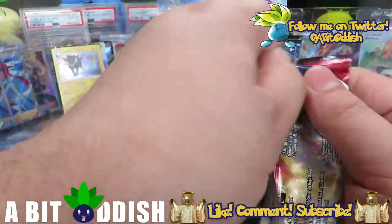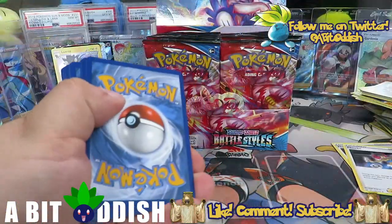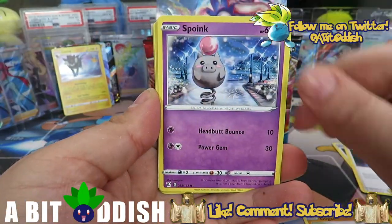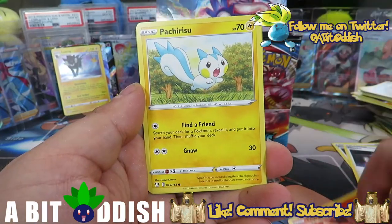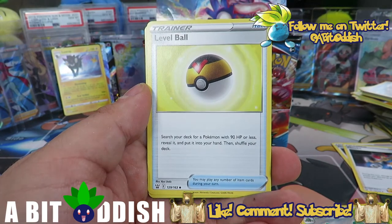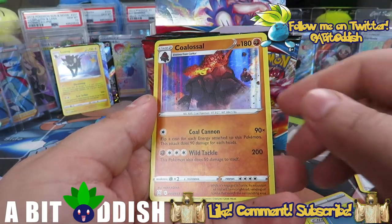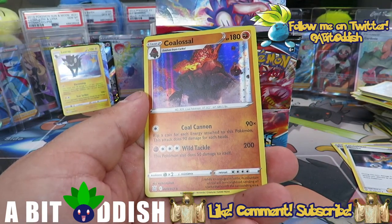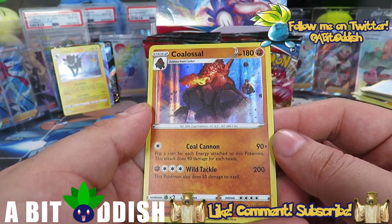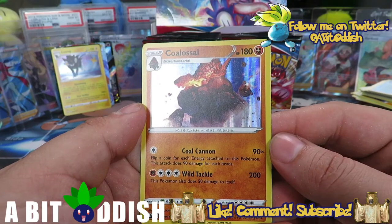We've cooled down a little bit. There's a white code so we might be looking for a pretty sweet hollow. We pulled that beautiful Luxray so speaking of really cool cards — Level Ball is back! Search your deck for a Pokémon with 90 HP or less, reveal it, put it in your hand, then shuffle your deck. Very simple, very cool card. And it is a really awesome hollow — we got Clobbopus, kind of like an upshot view. Flip a coin for each energy attached to this Pokémon — 90 damage for each heads.